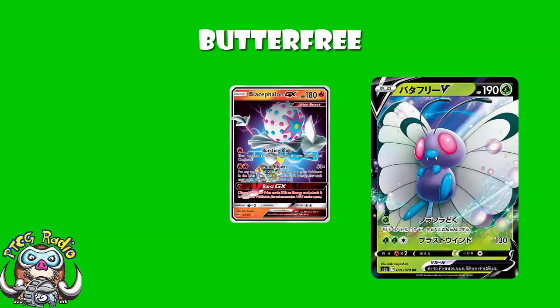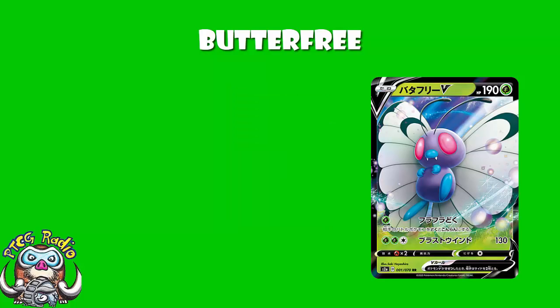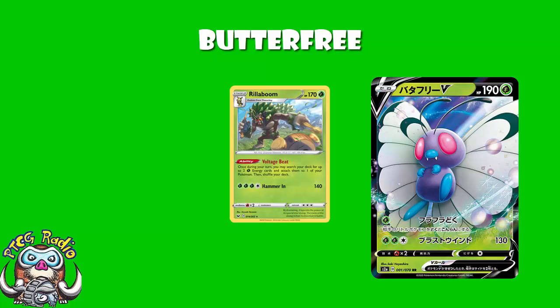What about the second attack? We ain't going to spend long talking about the second attack on Butterfree V. Three energy, 130 — no. Don't do it. Just don't do it. I appreciate the fact that 130 gets most basic single-prize Pokemon. I appreciate the fact that you can use Rillaboom V to accelerate two energy and then attach a third from your hand and then you're ready to go. But if I'm playing a two-prize Pokemon, I want more than three energy for 130.